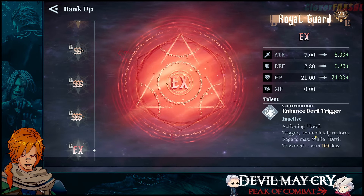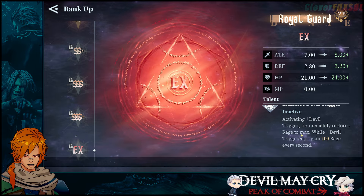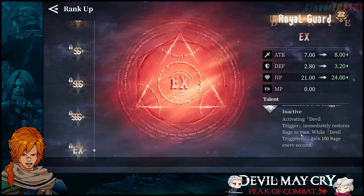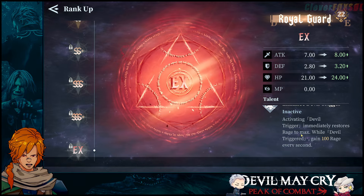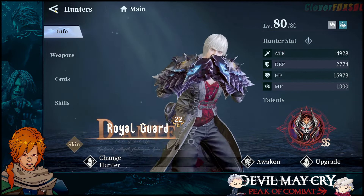When we get to EX, Enhanced Devil Trigger immediately restores rage to max when we activate Devil Trigger, and while in Devil Trigger we gain 100 rage every second. That's our EX version — we're just at SS for now.